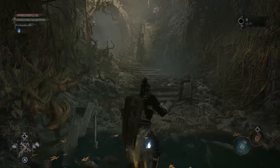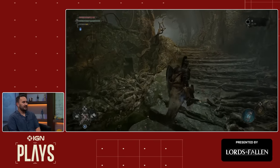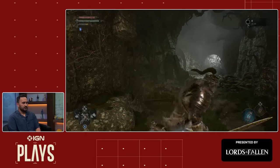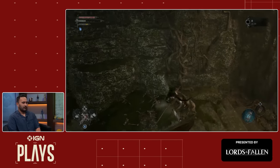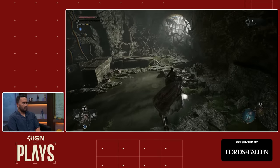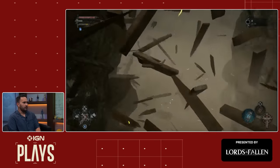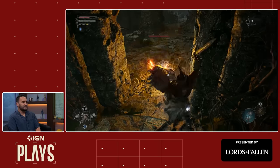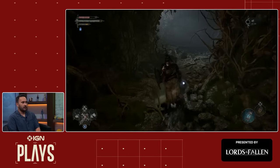We're finally loading into the world and stepping into the Defiled Sepulchre — a place laden with corpses. Let's get a feel for the controls. Sprint feels good, very quick roll. We've got our light attack, a heavy attack that you can charge or use quickly. The roll will destroy stuff, which is probably going to lead to my demise at some point. Already took a first hit, but we're making our way through.